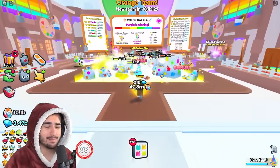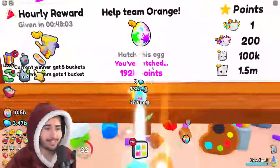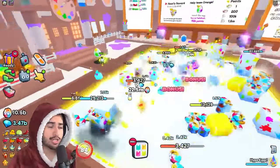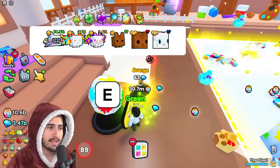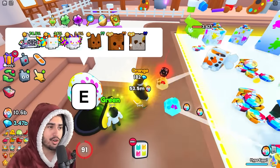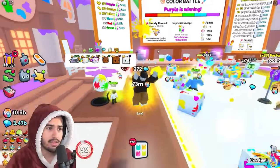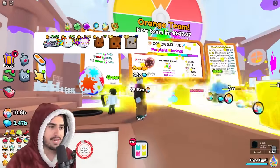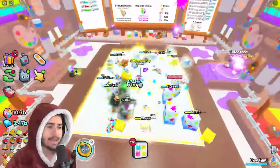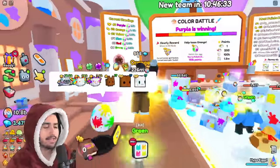I do kind of understand why they did this but I don't really agree with it. It takes the significance away from the whole event if the team you're grinding for isn't going to be your team tomorrow. The second point relates to teams as well — since I am on the orange team, the pet I'm opening in this Chroma Egg at the end zone is going to match the color of my team. The best stat pet in the game is the Chroma Tiger, and because I'm on the orange team I'm opening an orange Chroma Tiger. Since there are six teams, there are going to be six different colors of these huges and stat pets.